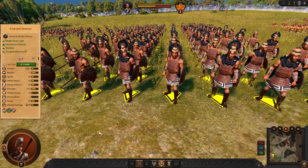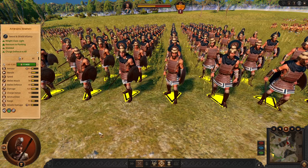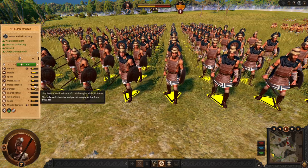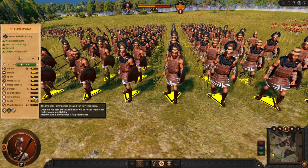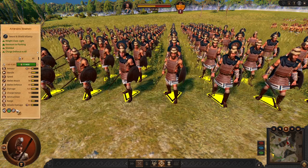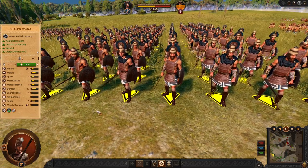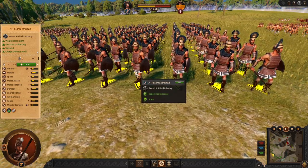For the actual frontline, we got Athenian Marines, which have improved defense. They are able to hold much better. You can see the javelins — you need to use javelins without moving. These marines like to stand still, hold ground, and throw javelins when they are not moving. So again, with Athena you need to get used to it — every other faction has its differences.